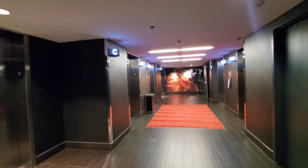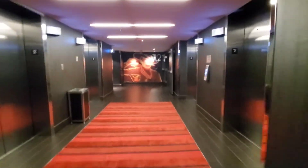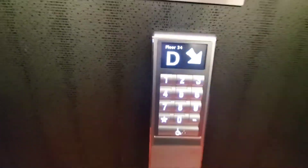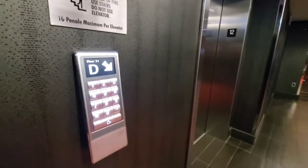Okay, what's going on? Destination Dispatch — or Otis Compass, whatever it's called. Please enter destination floor. Floor 34 — proceed to car D, to the front rear.